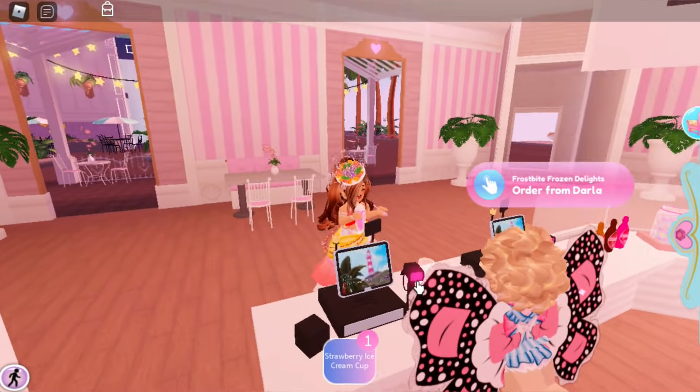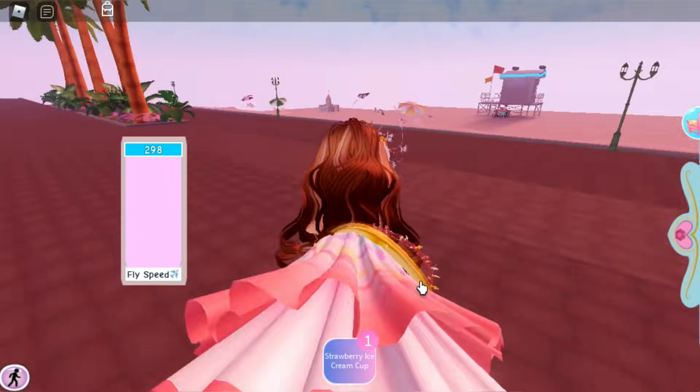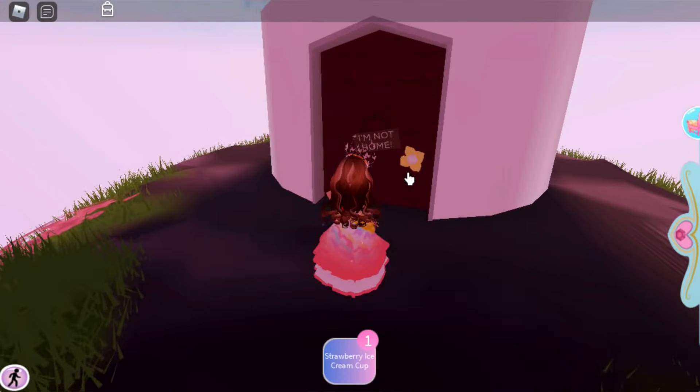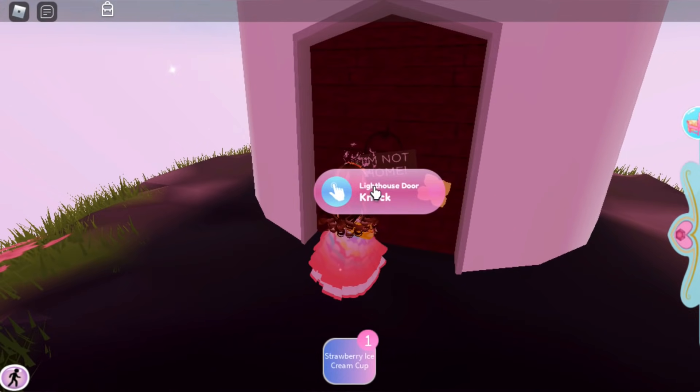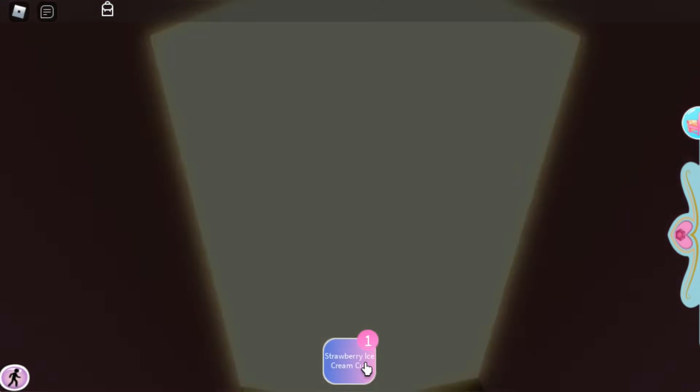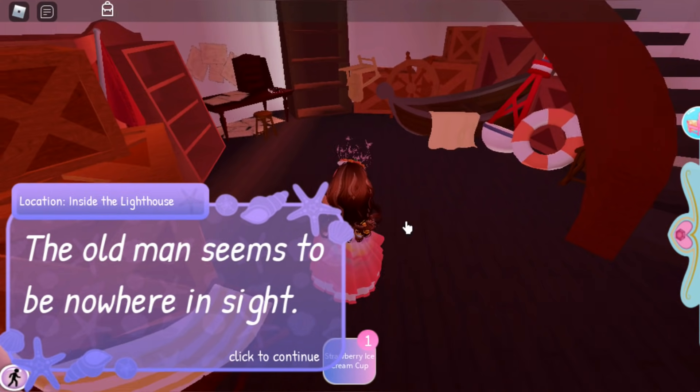Don't drink it — or eat it. I mean you can, but you can just get another one. You gotta deliver it up to the lighthouse, knock on the door holding it, and now the door is open. You are able to go in.